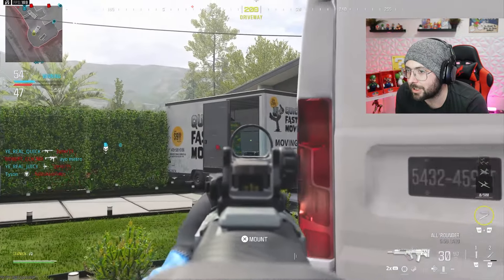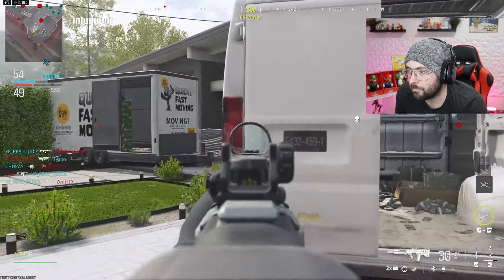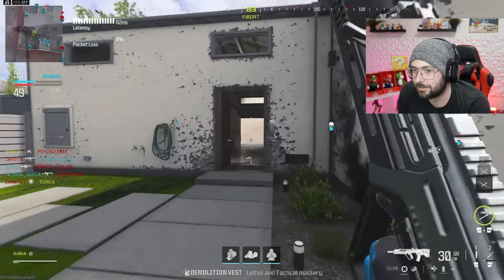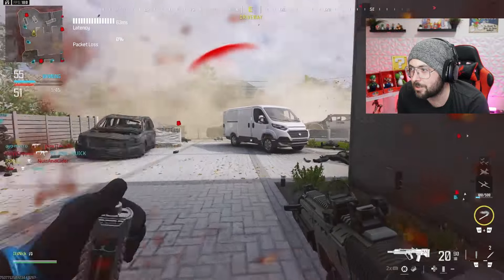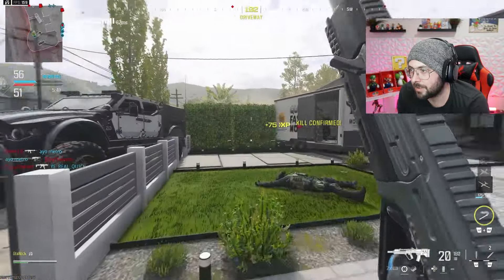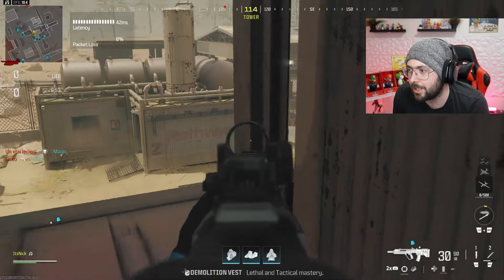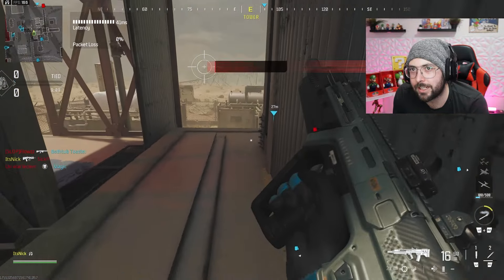We're just going to camp it out in this corner because we're not trying to die. And we die. Should have called it in the other corner. What are the odds that on such a small map my SAE only kills one dude? Those are awful odds. I keep going up here every single game at the beginning — even though 9 out of 10 times it gets me killed, I just like being up here.